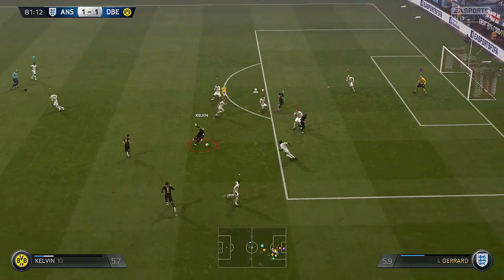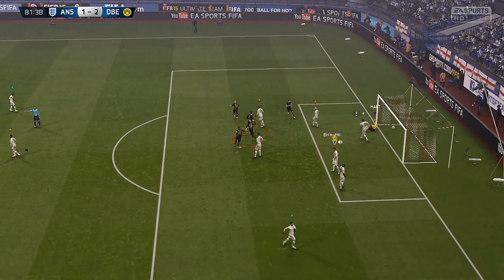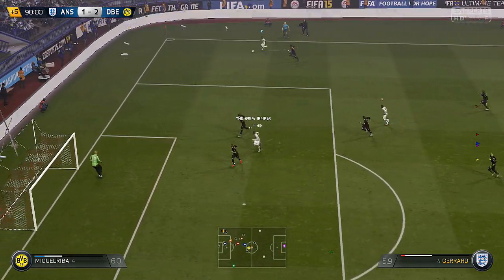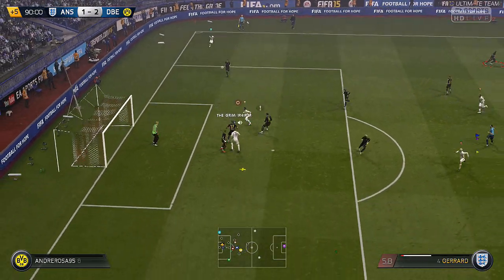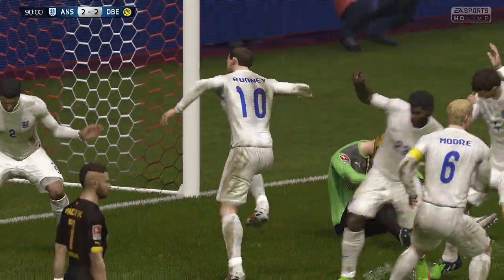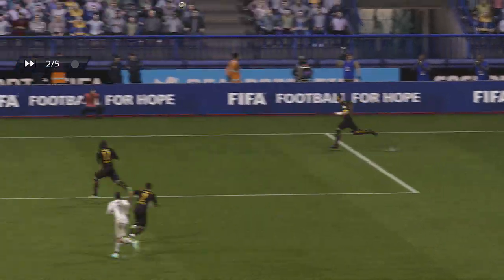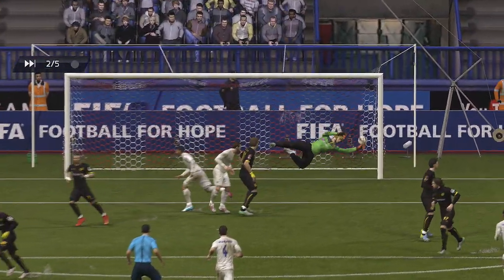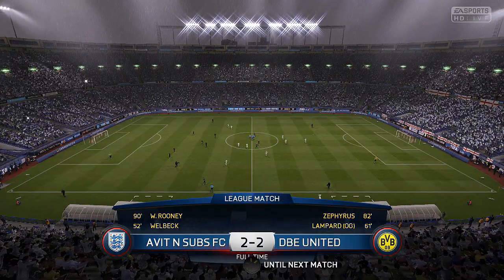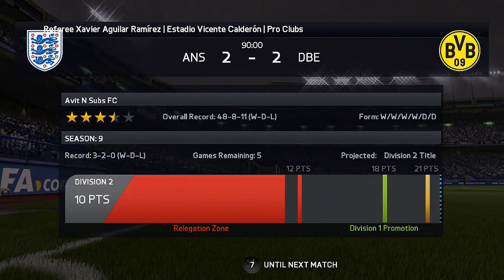Joe Hart makes another save and then they're coming forward again, they just like to play them little balls across the area and it pays off. We've got the ball out wide in injury time and there you go guys - we are one hell of a tough team to beat. You come and try to beat us, we're playing really well, really good resilience, and that is a great great header.